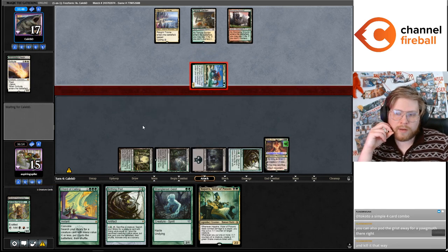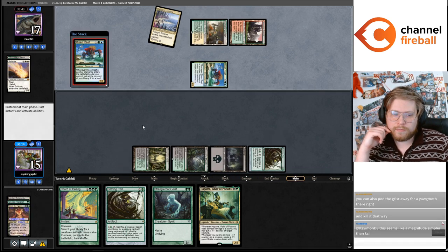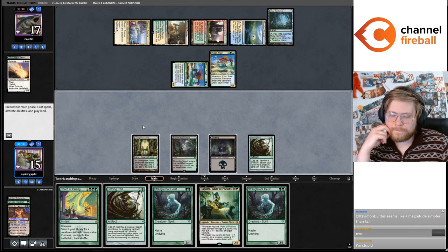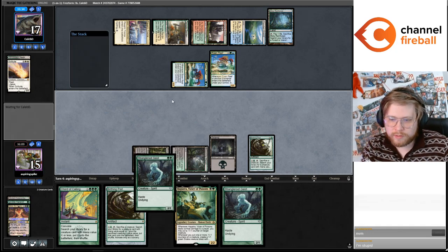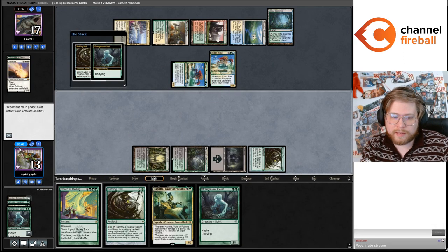Pod the Grist for Yawgmoth — you can't pod Grist, Grist is a Planeswalker in play, that's the only way it's not a creature. I think I'm just going to go Geist, grab a Messenger, let Caleb on top of two.